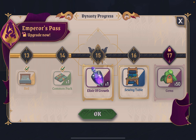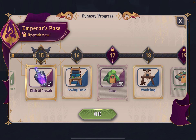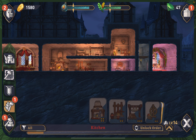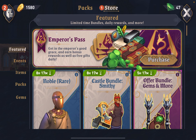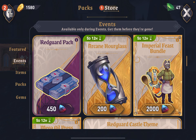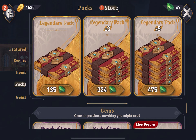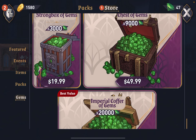Let's look at our task list and see what we've got. We get an elixir of growth and a sewing table coming up, and a workshop coming up. The store is still showing something I need to look at — I think I claimed the free offer so I'm not really sure what it's trying to show me.